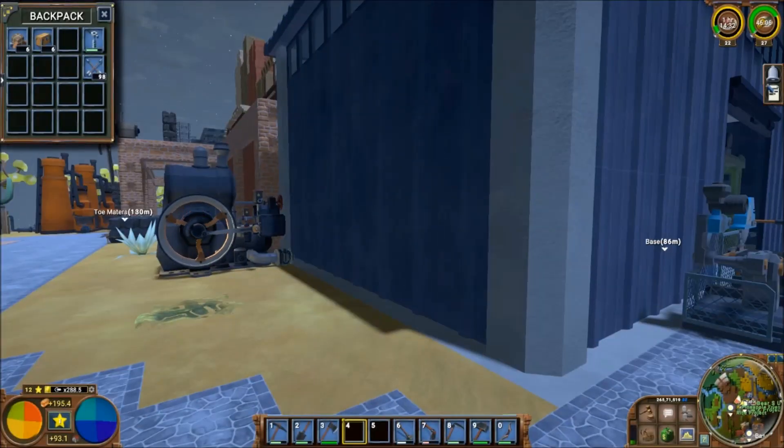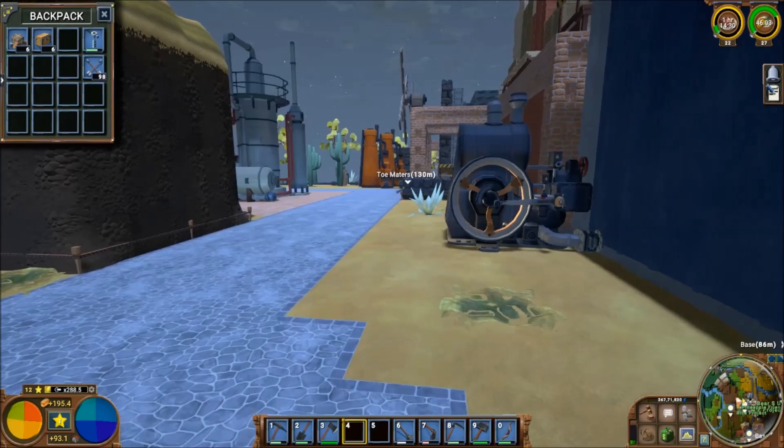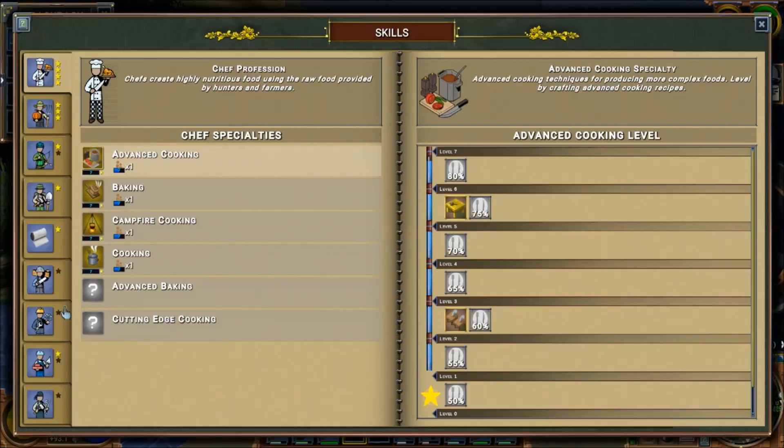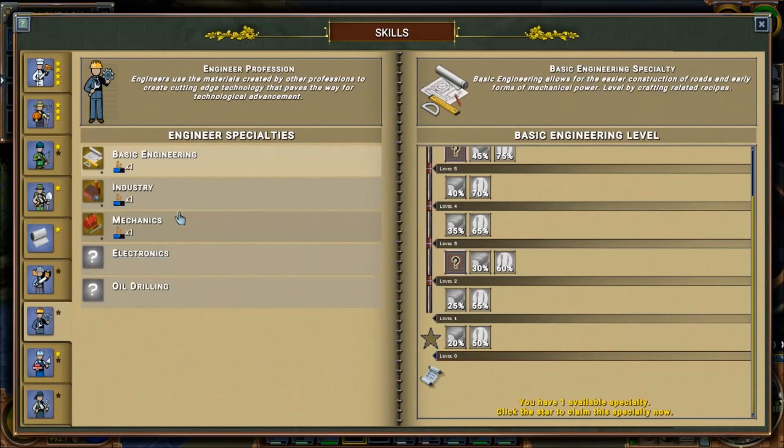So it's day 46 — I only know that because I made a point of remembering it when I fired the game up. I have a star to spend, and I'm going to take oil drilling.